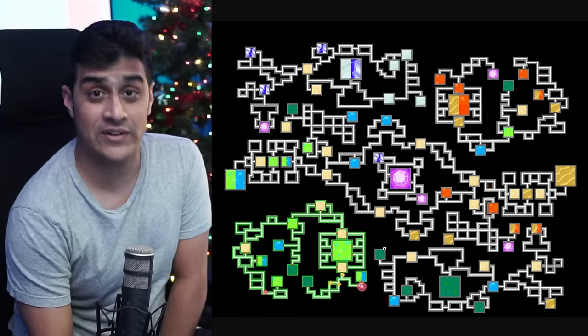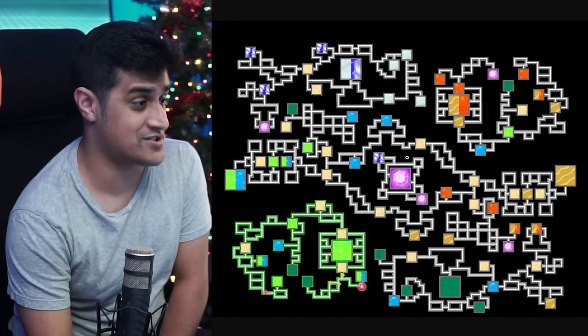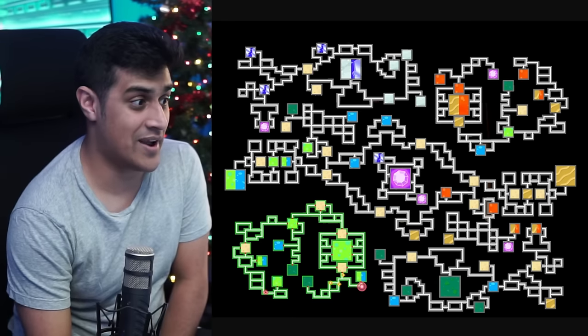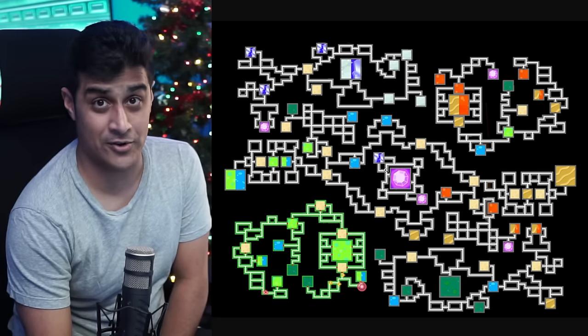Now let's get on into the Grand Underground video. A quick refresher from the last video: the Grand Underground is broken up into six different parts. You have the northeast, the northwest, the southeast, the southwest, the big area that runs from east to west, and the dead center area of the Underground.